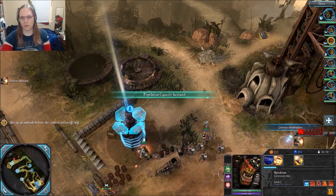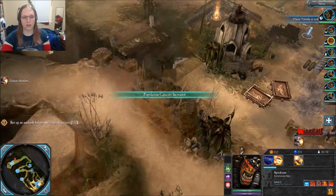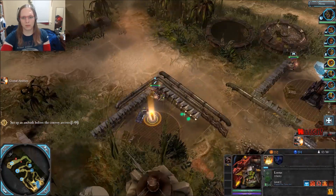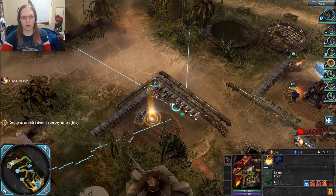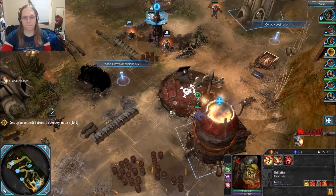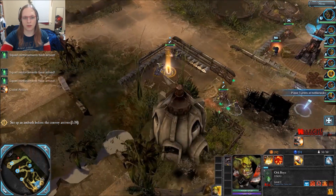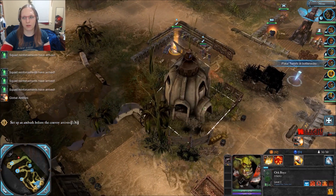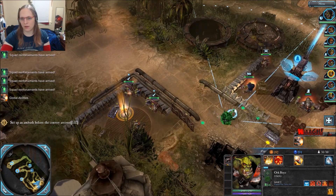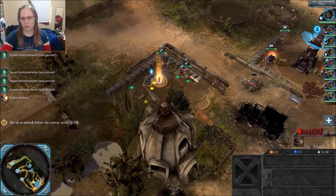I want you there, over here — help him blockade. I want you guys reinforced. Place turrets at the bottleneck — that's what they recommend. So I have the ability to call in these orc turrets now.